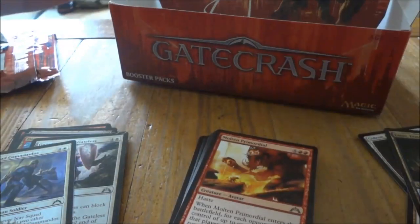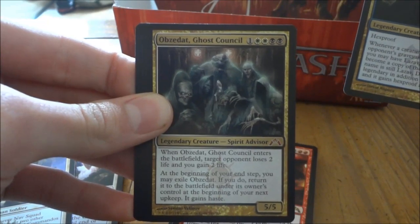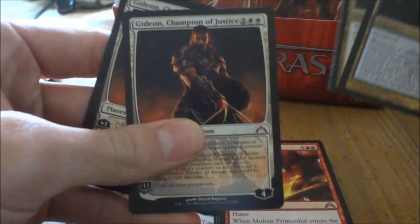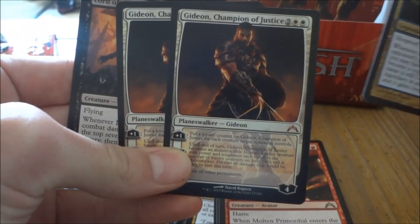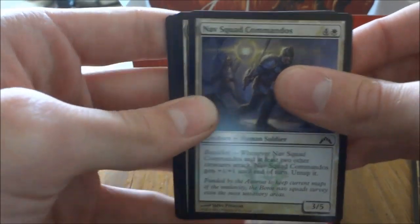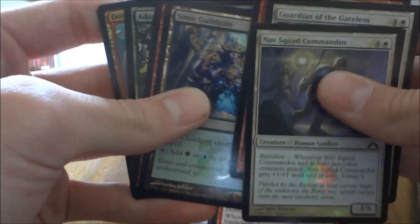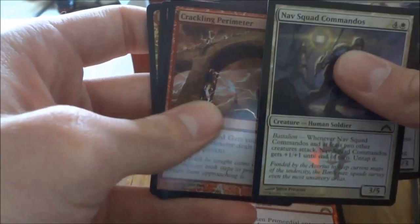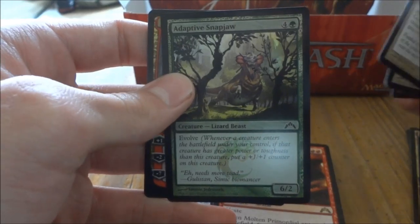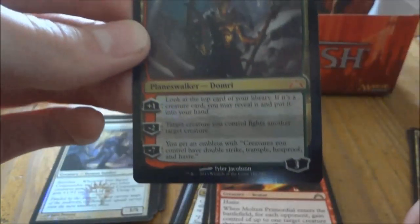I'll just do a recap of the Mythics: we have Lazav, Dimir Mastermind; Obzedat, Ghost Council; two Gideon Champion of Justices; and a Lord of the Void. Sweet. Now the foils: Nav Squad Commandos, Guardian of the Gateless, Warmind Infantry, Simic Guildgate, Crackling Perimeter, Adaptive Snapjaw, and then the freaking glory of the box — Domri Rade — with its Emblem to go along with her. Very sweet.